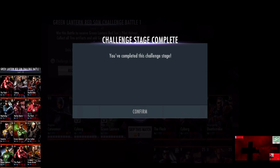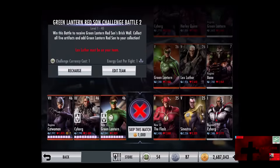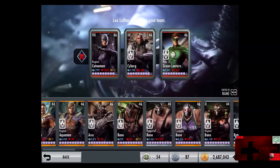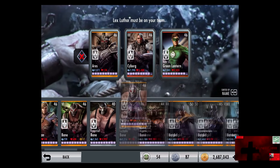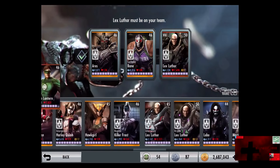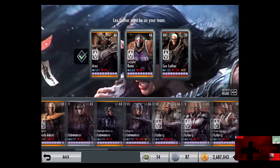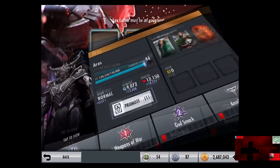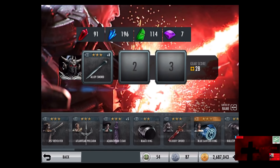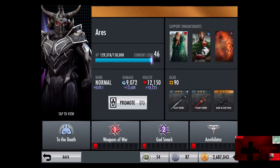The Red Sun Green Lantern No. 2 Challenge Battle 1 on Expert Difficulty is completed. In the second challenge, Lex Luthor must be on your team. We put in Ares, Luchador Bane, and Bronze Lex Luthor. We give Ares the Alloy Sword, the Bloody Sword, and the Mark of Lady Sheeva. We're going to watch Ares go to town in the next 11 fights.